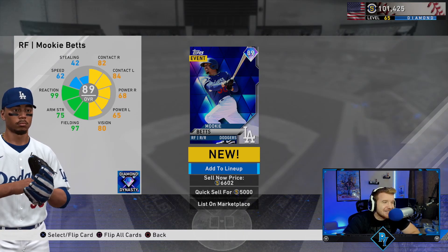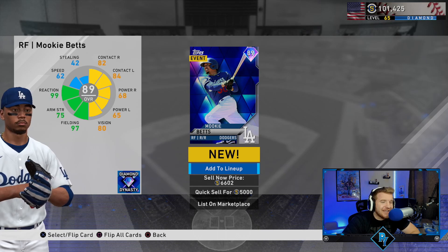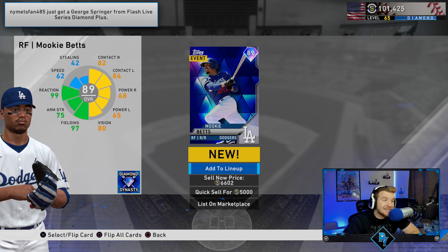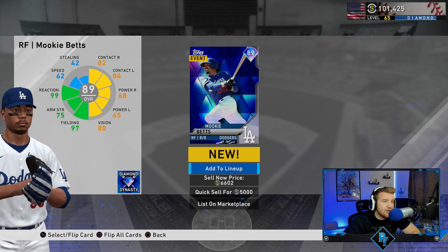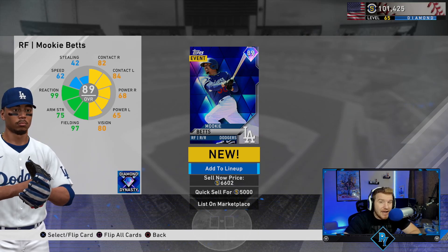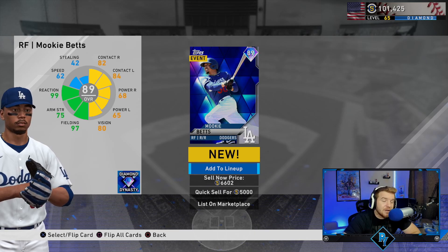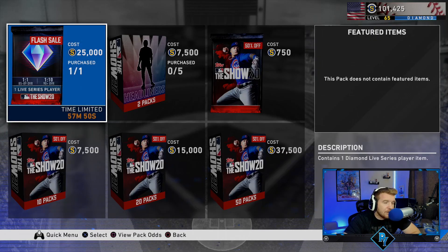He's only worth 6k, so we went from up like 3k to now down — we just lost roughly 20k on that. We're about 16k below now, so not the best. I'm going to hold on to Mookie Betts. With the MLB season starting he might jump to a 90 and his price might go up a lot. If he performs in LA and goes to a 90, this card could be worth something in the future. We've got one more chance with this flash sale — intermission screen.